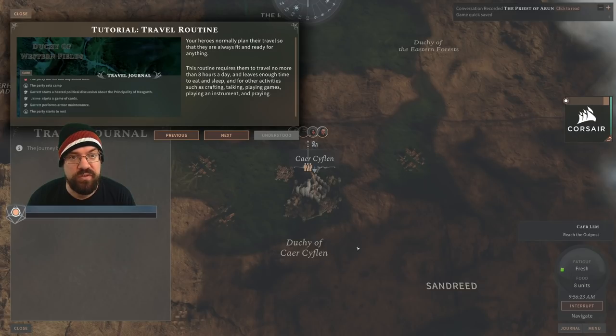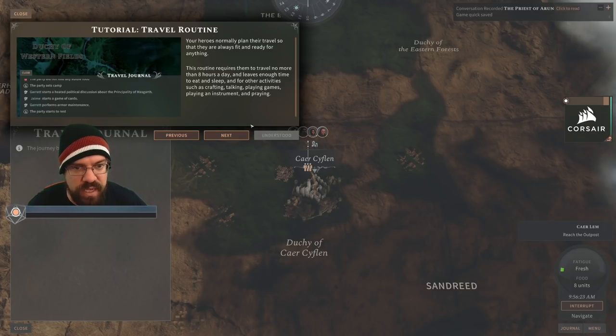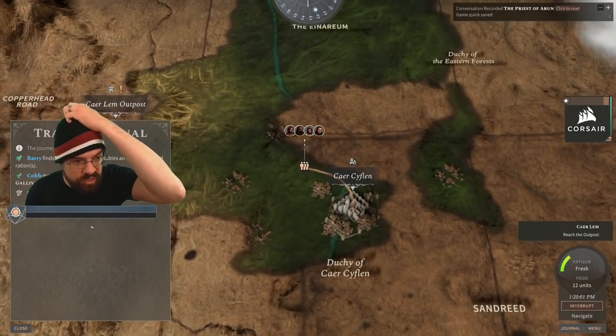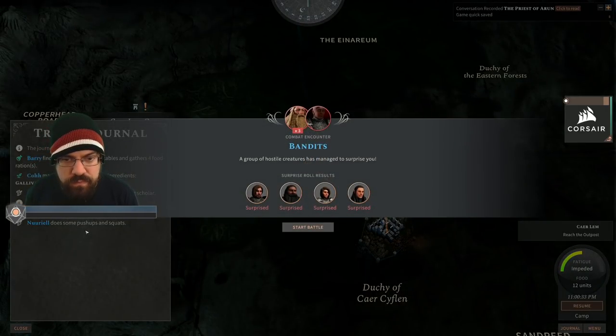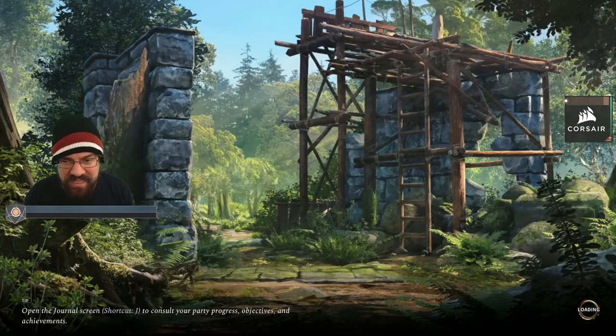Your heroes normally plan travels so they're always fit and ready — this routine requires travelling no more than eight hours a day, leaving enough time to eat, sleep, and for other activities such as crafting, talking, playing games, playing an instrument, and praying. Sometimes the normal routine will be interrupted — heroes will need to travel while they should be resting, adding fatigue and possibly leading to exhaustion. Oh, here's the stuff. Bandits — we're all surprised!